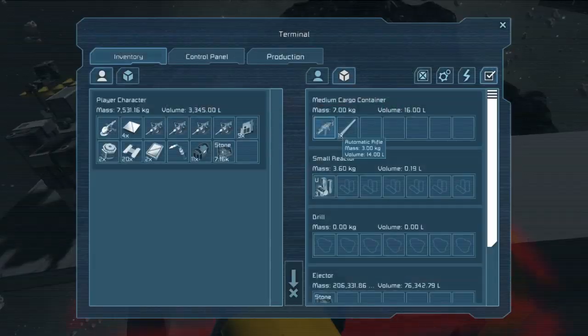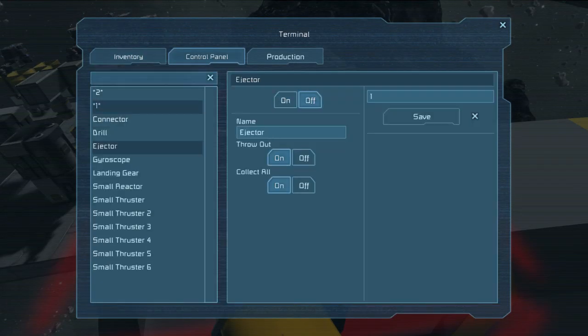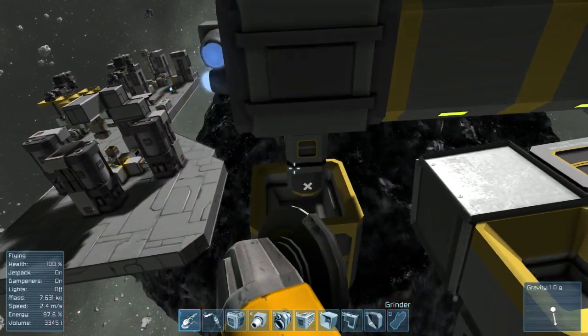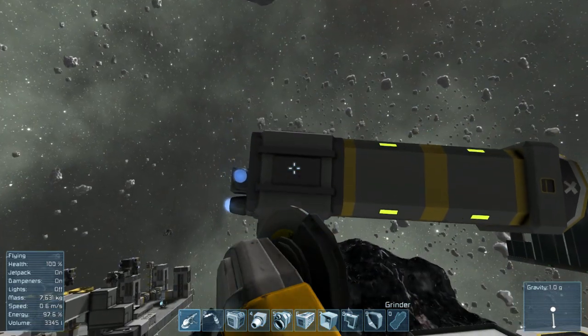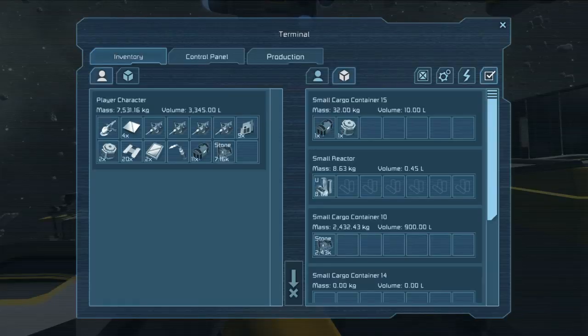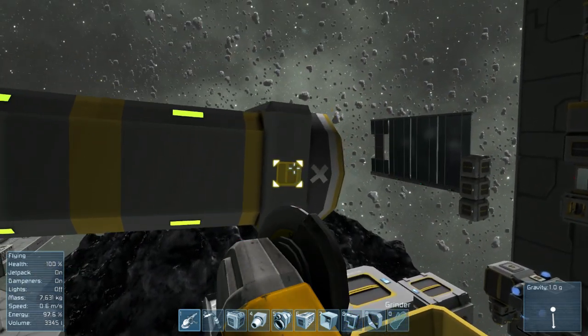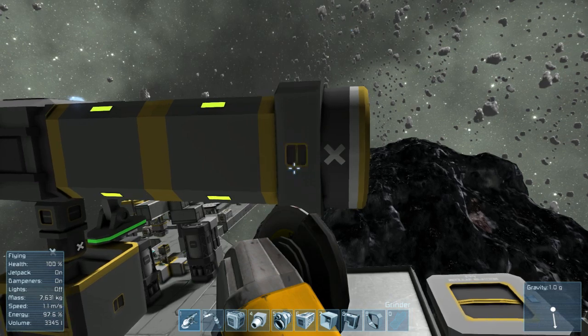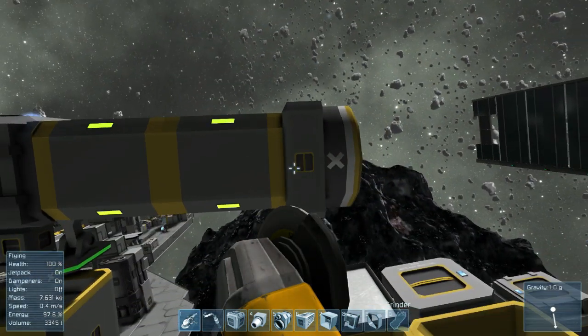There are some caveats with the small ejector. It has limits on what it can transport through its system, and these limits are neither based on mass nor volume — they appear to be a hardcoded list. For instance, while you cannot transport a small steel tube (mass 4 kg, volume 2 liters), you can transport a construction component (mass 8 kg, volume 2 liters) and a motor (mass 24 kg, volume 8 liters). To transport those items, you need to build a small connector. However, both the connector and the ejector will output the same amount: 50 liters per tick.